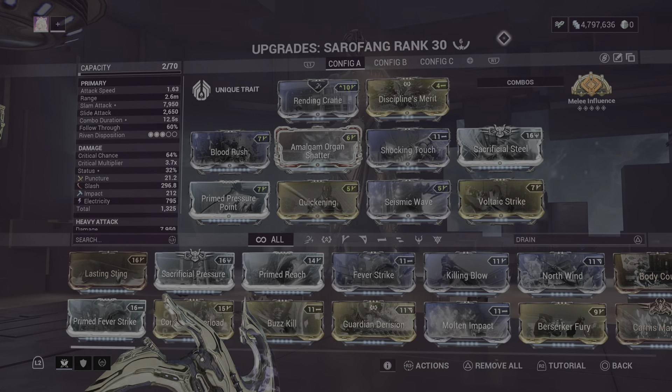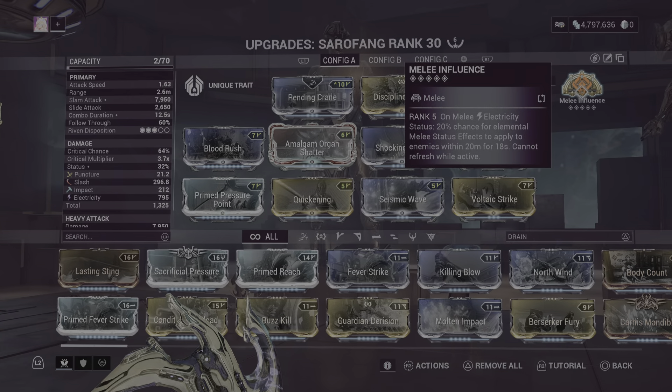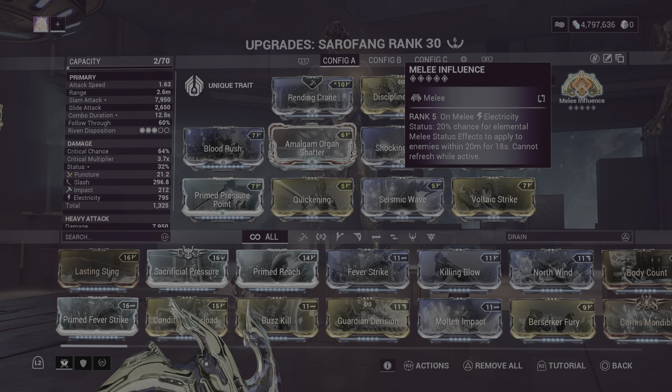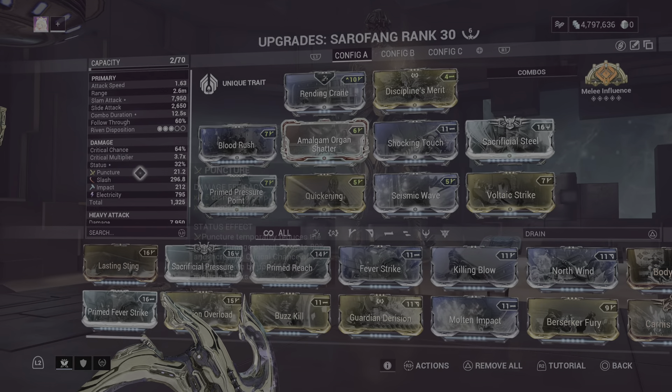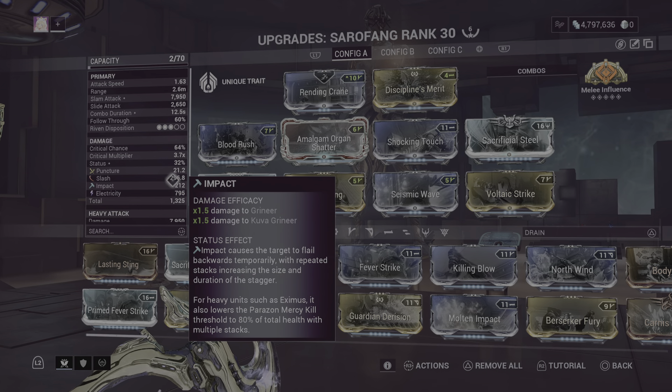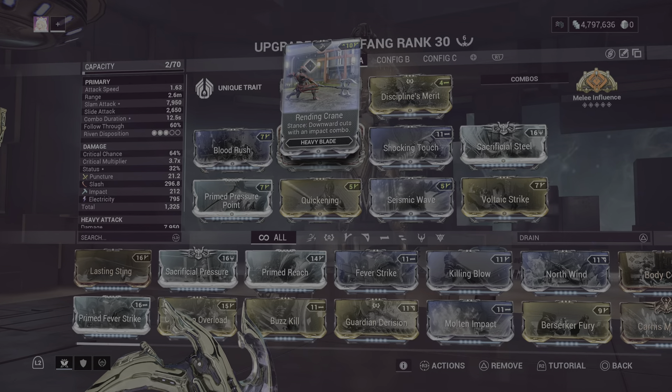We can make it even snazzier by using electric damage. Melee Influence spreads electric and is broken, so Melee Influence to spread damage. Electric here because electric pulls stuff in. I tried blast, but I think purely electric works better. The enemies get pulled in, the electric chains between them — big damage.